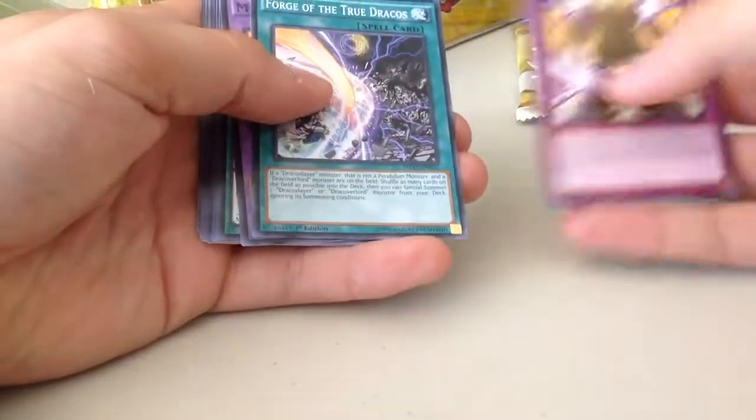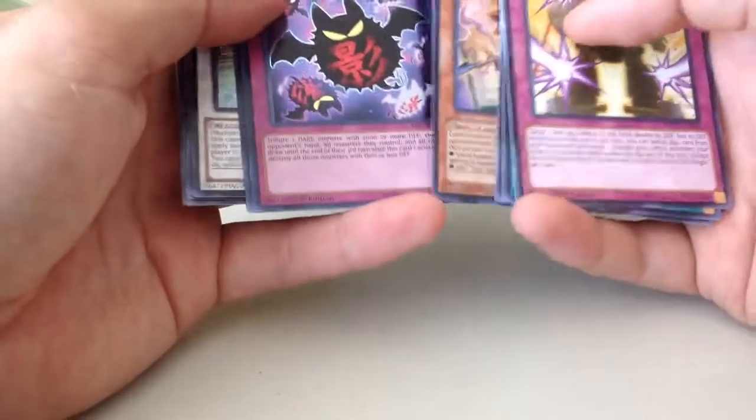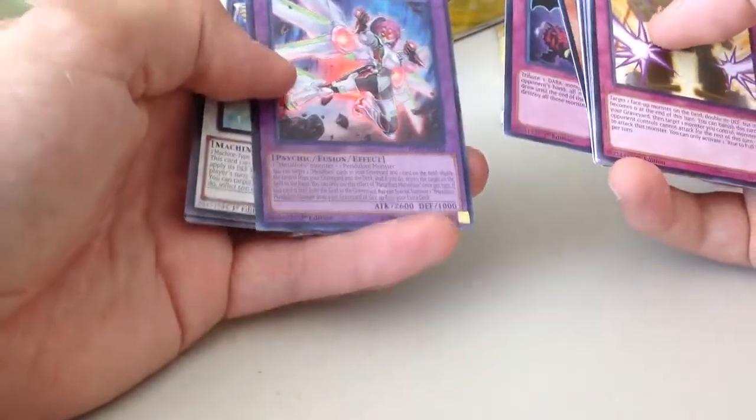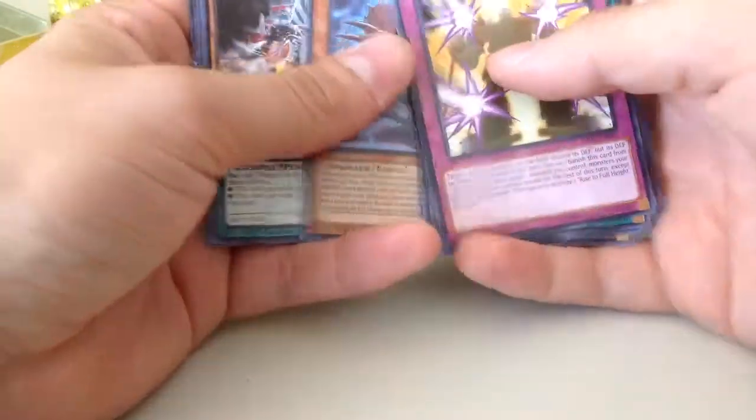And the last pack — hopefully something really valuable I can use or sell. Rise to full height, forge with True Dracos, Metal Foz, Rare Metal Foz, Apprentice Piper, Symphonic Warrior, Toon Dark Magician, Full Force Virus, Metal Foz Mithrilium, Super Heavy Samurai. Set those aside. Crystron Rion, Miscellaneousaurus, Dynamis Spinous, Massive Morph, Quarantine and Dinosowing. All in all, not a bad pull. I'm gonna purchase the Kaiba Tin and we'll see what we pull from there.